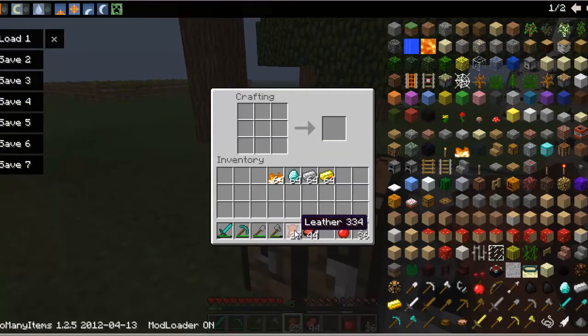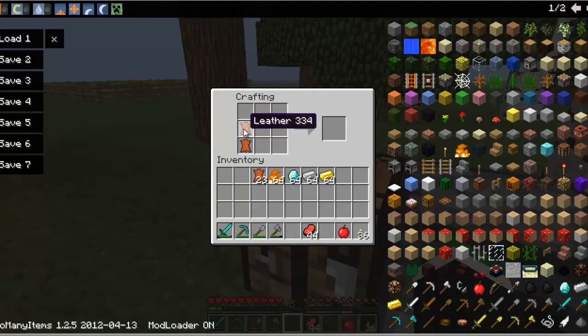To make some boots, get any material — let's use leather. You put two on the bottom left and two on the bottom right, and you get yourself some boots. If you do it with fire you get chain mail boots, with gold you get golden boots, and with iron you get iron boots. With diamonds you get diamond boots.